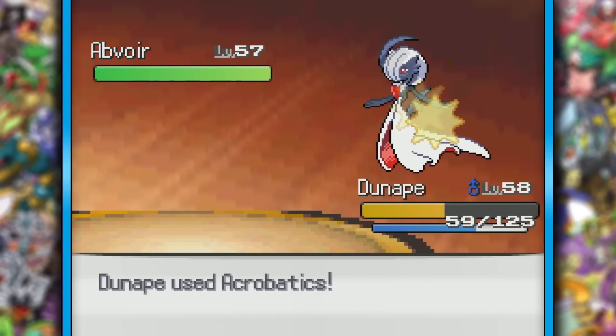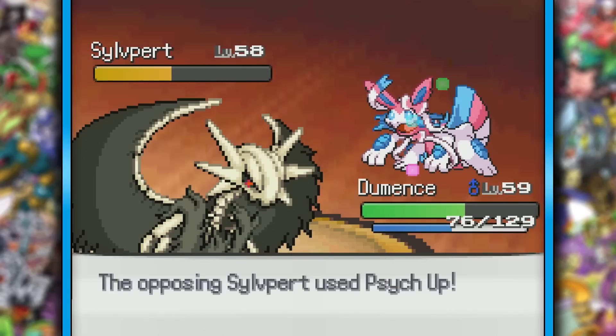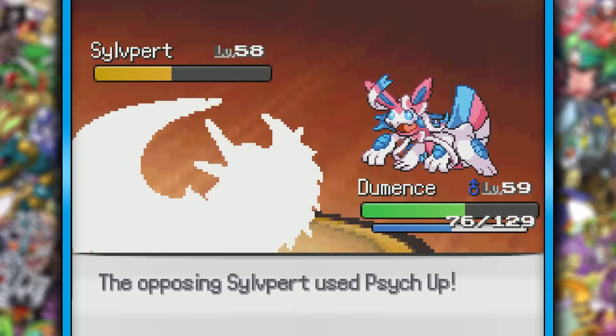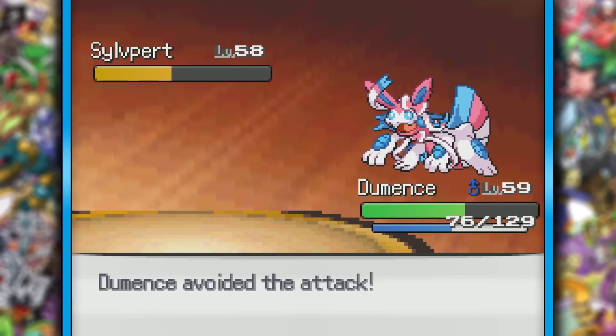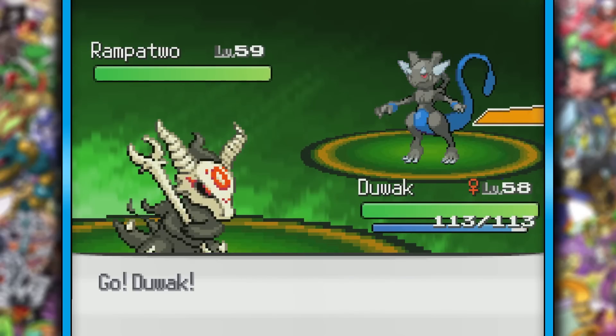Dunape actually swept through most of them, and he's weak to Fairy. Honestly, the last three Elite Four members were a total letdown, and Lorelei almost ended our first attempt of the league, so I'm pretty conflicted. You better give me a good fight, Blue. Okay, I lied — we can go back to how it was before.